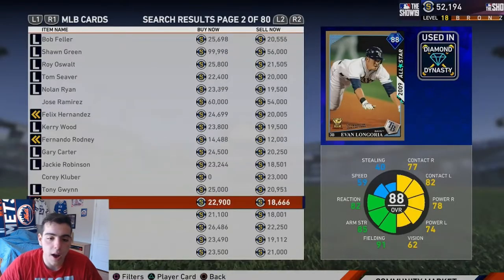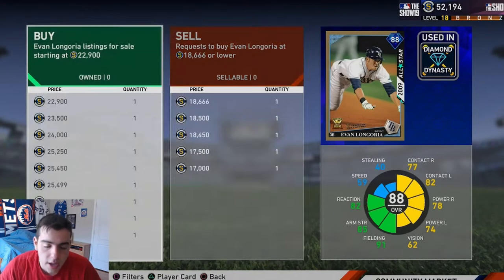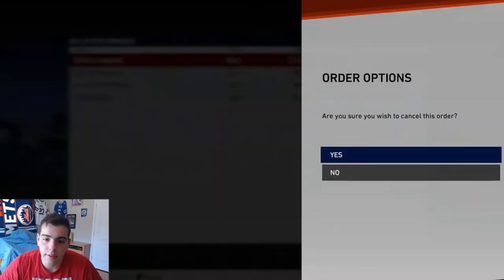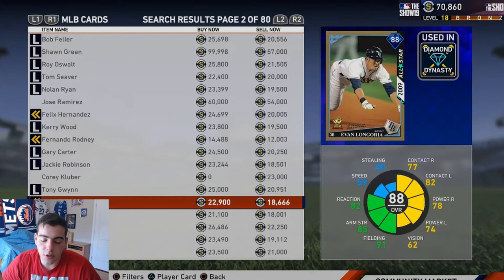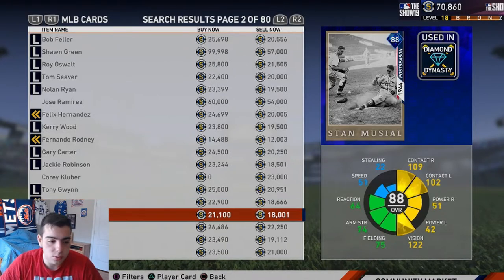Look - mine is now on top because I overcut the other guy at 18,666. That's the fastest way people can quick sell into my order. So now I can make easy profit like that. If someone quick sells that card, I'll put it up for the buy now price of around 29,800 and hopefully make like 2K stubs profit.